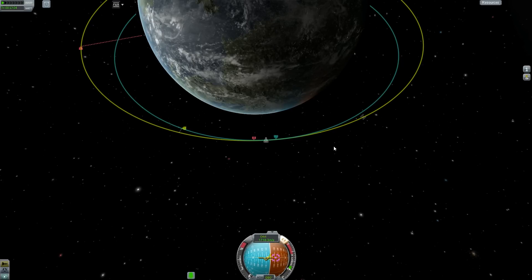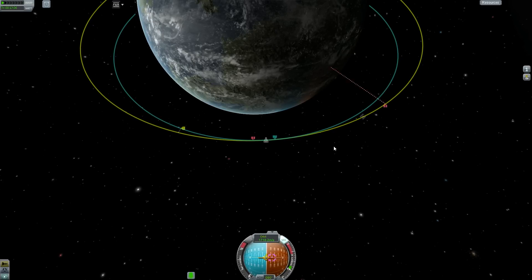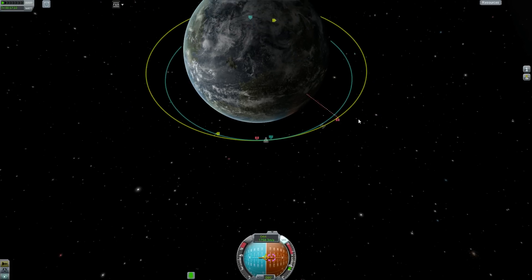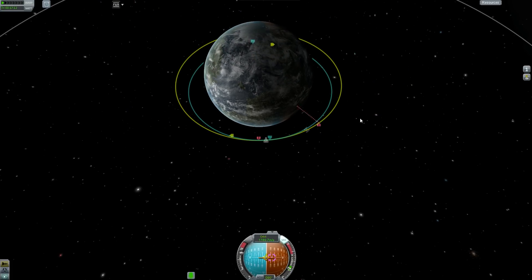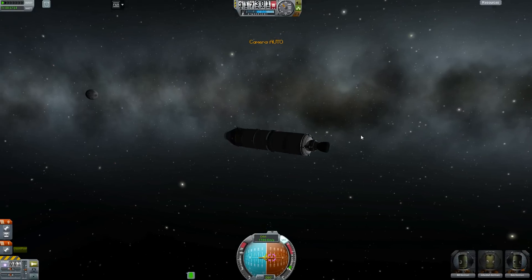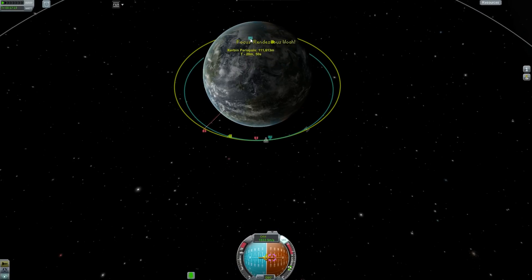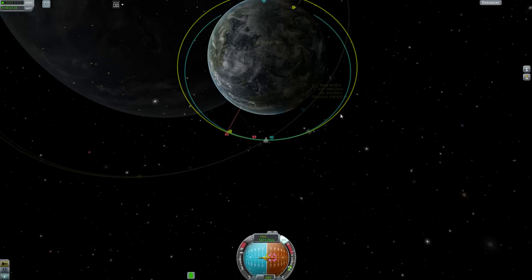Once we get to Apoapsis, we're going to thrust up so that we're on an orbit that's a little more circular, a little more similar to the station's orbit. But we're going to want to be in a lower orbit, because the lower the orbit you're in, the faster you'll move. We need to be moving faster than the station, which means we need an Apoapsis of below 316 kilometers.